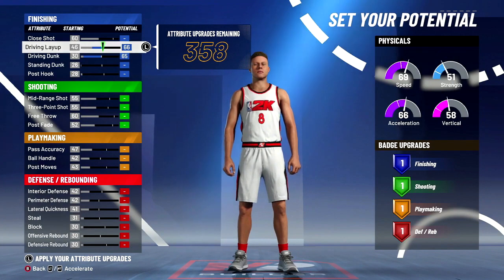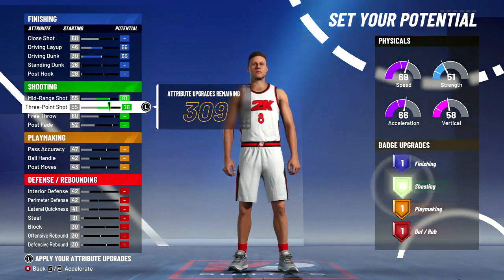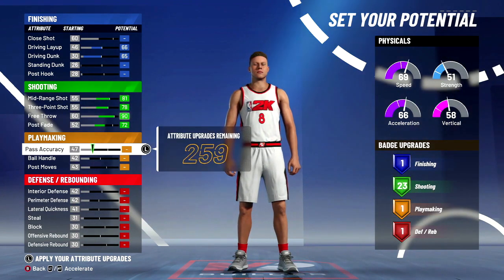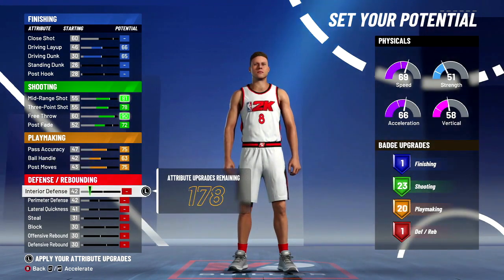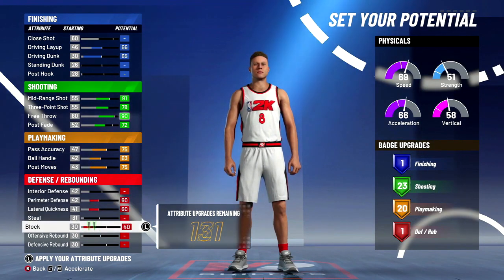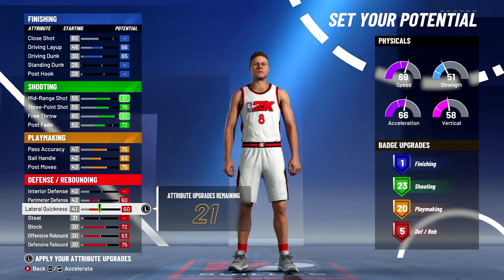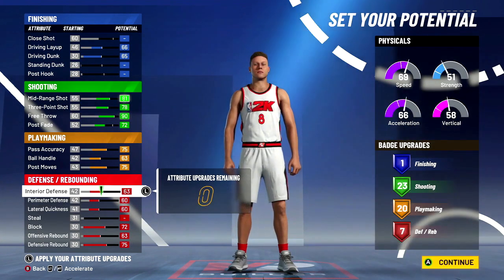For finishing, just leave it with one finishing because it takes way too much out of the attributes to get two finishing and it's not worth it. For shooting, we're not gonna max out the shooting upgrades but we will get a lot of them — we're going up till we hit 23 shooting, you can get 26 out of this. We're gonna get the most playmaking we can, which is 20. We'll put these up here for badge upgrades, and for defense we're gonna value our interior defense over our steal. We have seven defensive, 23 shooting, and 20 playmaking.